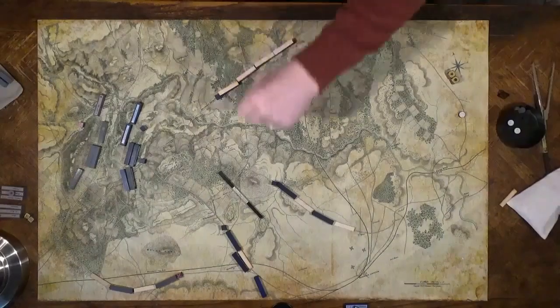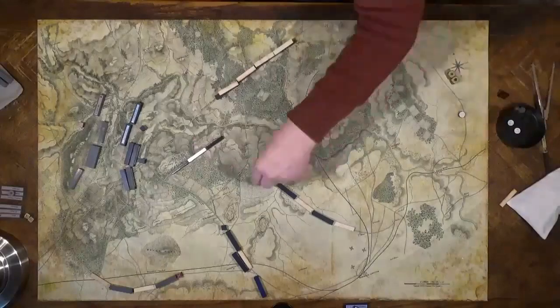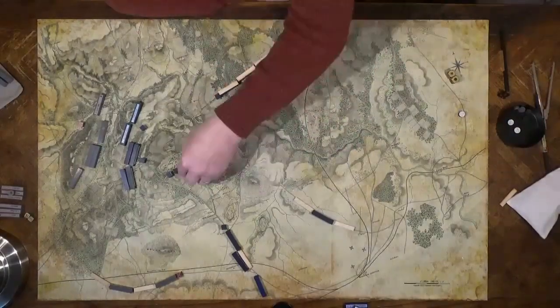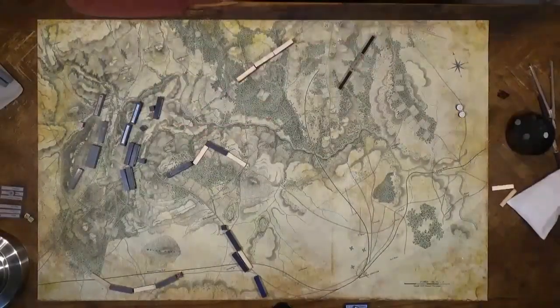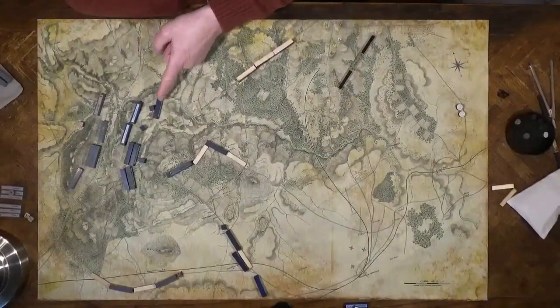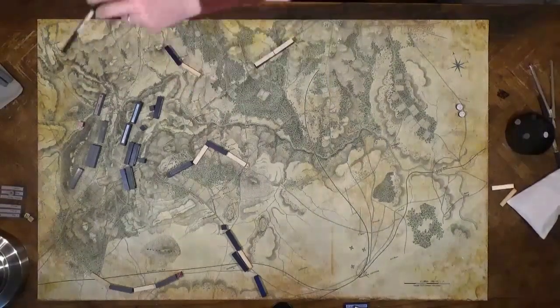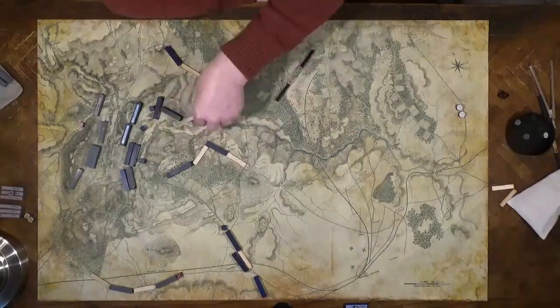Turn 2, mid-morning. Reno's Corps moves first. They veer south, not wanting to run afoul of Heintzelman's Corps. Speaking of, Heintzelman's Corps arrives. Hooker's division moves up and comes out of column. He sends his artillery north of Bull Run. Upon seeing this, Jackson wishes he'd left some cavalry here to deal with this.